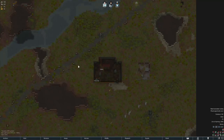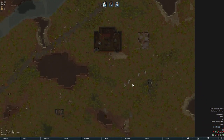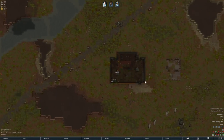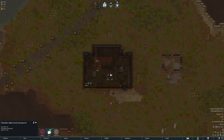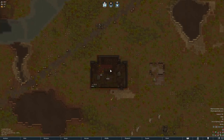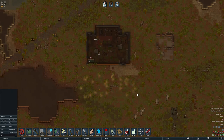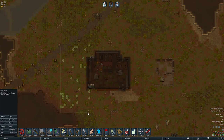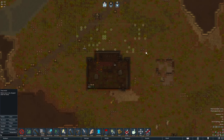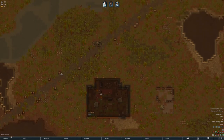Welcome back to RimWorld. While we were on a little break, I set a couple of orders — got a table, some stools, a stove, and a butcher's table set up. Those are some of the basics I want to get going to decrease our mood debuffs right out of the gate. I'm also going to do a bit of wood chopping around the base to reduce the movement slowness from the rainforest.